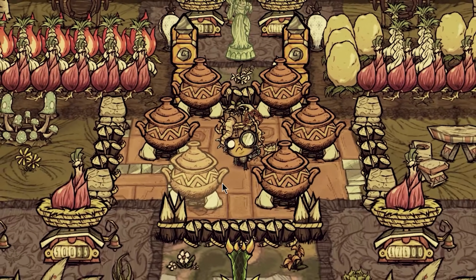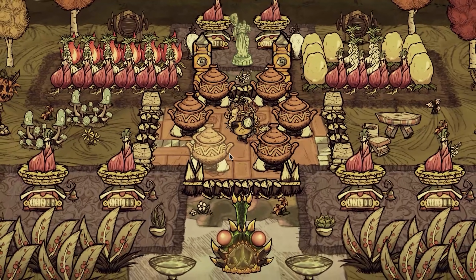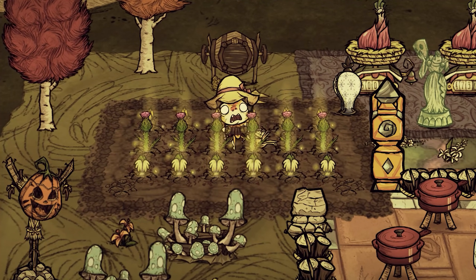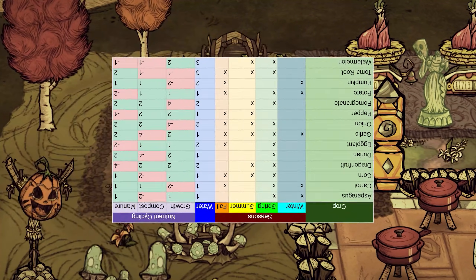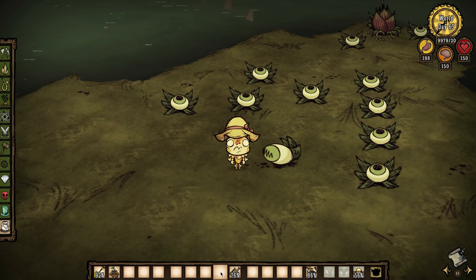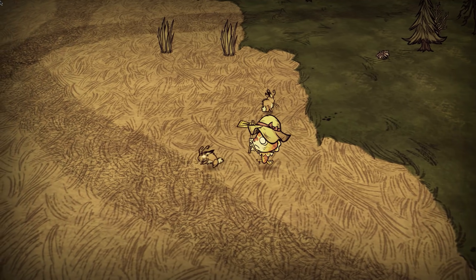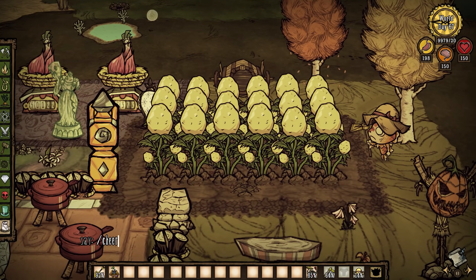Hey everybody, Jazzy here. You've probably heard about the new Reap What You Sow farms, right? We've all been talking about expensive fertilizers and giant crops that require undivided attention to watering, tending, and constant referencing of horrendously colored spreadsheets. But what if I told you that you could sustainably farm crops without ever giving them a drop of fertilizer? You don't even need a watering can to grow — just plant the seeds, run around and terrorize the locals, then come back to harvest your crops. Today I'm showing you how.